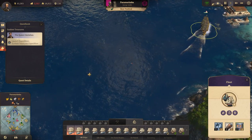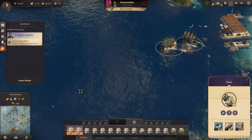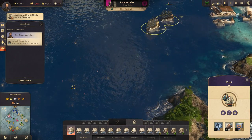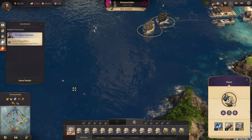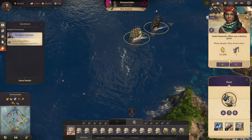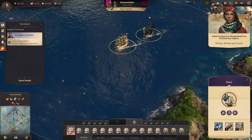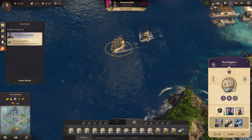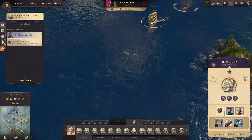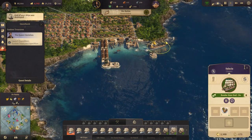Get out of there! Get out of there, guys! That was clever of Jean Lafitte to lure me up to George's harbor. Come on, get out of there - these people they need a hero. I can't do that right now, sorry Isabel. We're gonna lose that ship. Is there any flotsam from it? Nope. My ship was destroyed.